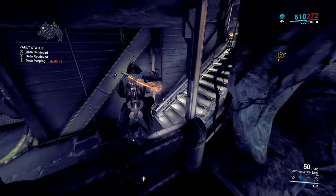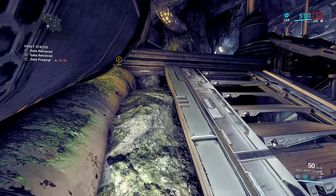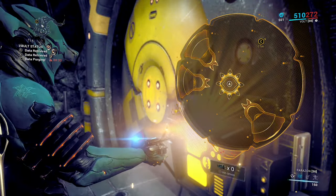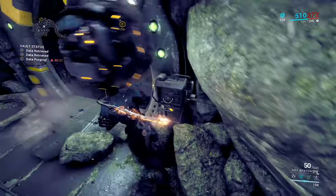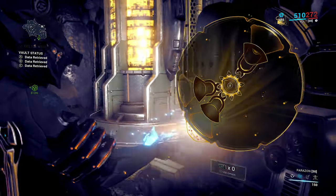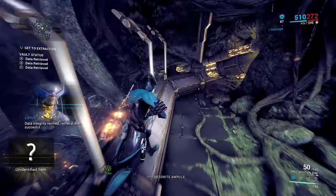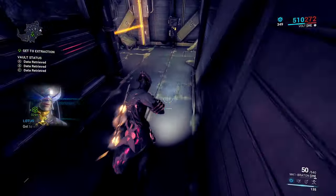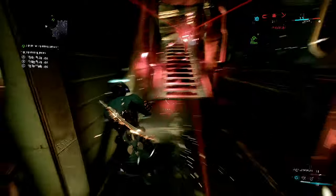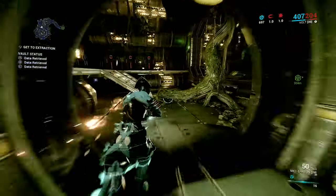Usually if the alarm hasn't gone off you want to jump through this bit — this is usually where the alarm sets off. We've got plenty of time, it just means I'm not going to get the affinity. As you're making your way up, you need to not go through these doors because this will set the alarm off. Just make sure you avoid those and go through the windows instead.